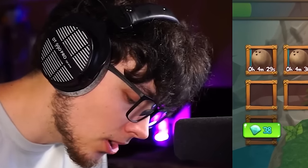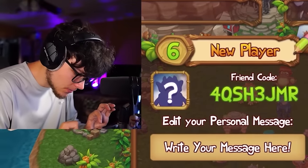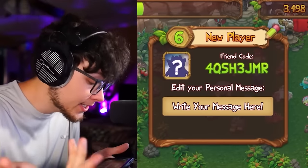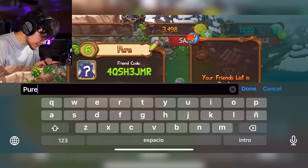Coconuts take five minutes — let me get apples going instead. A lot of comments asked me to post my friend code, so here it is. I'm sorry I didn't show it in my last video. Let me give myself a name — Pure Plays. Done!